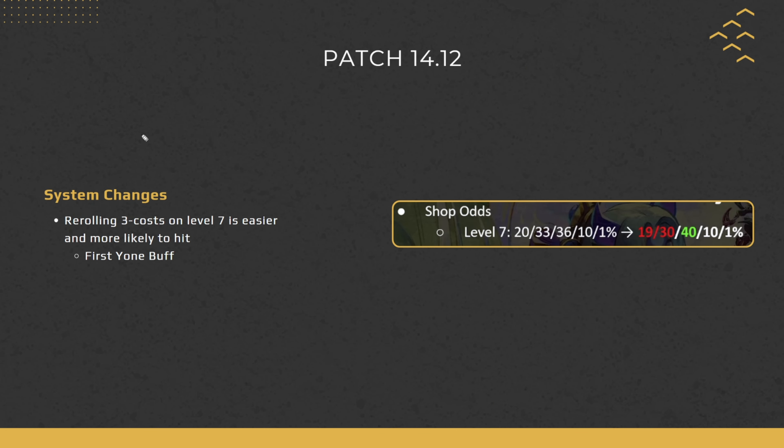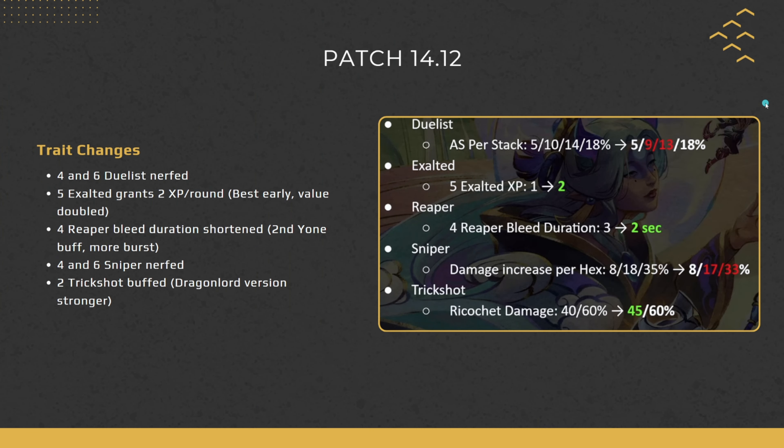Starting off with system changes, we only have one: the shop odds. The shop odds are changing only at level 7, allowing you to reroll 3-costs a lot easier, going from 36 to 40 percent. You'll also be seeing less 1 and 2-cost units once you're at level 7. This is the first of several Yone buffs coming this upcoming patch.